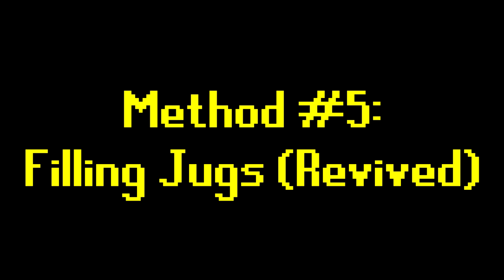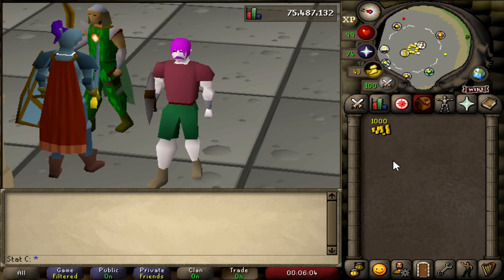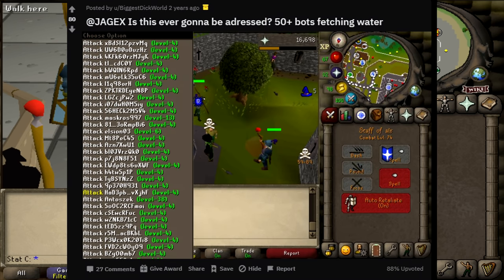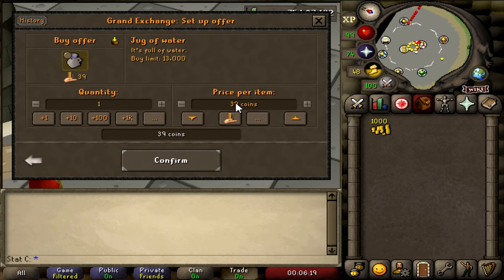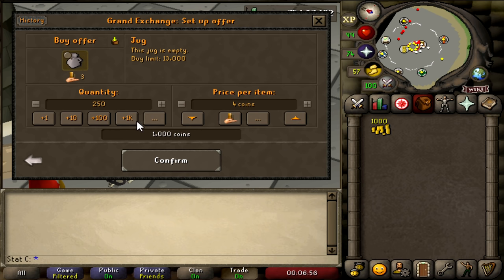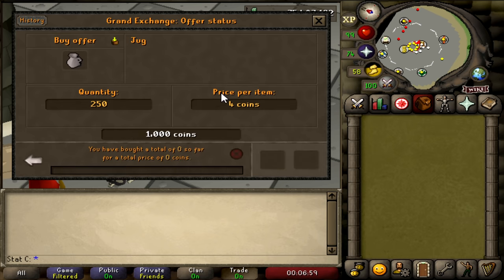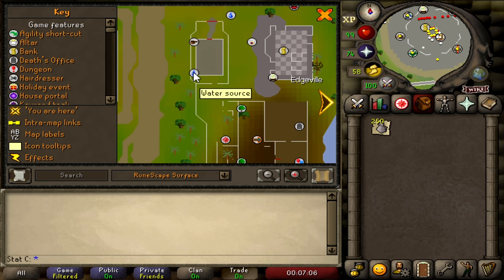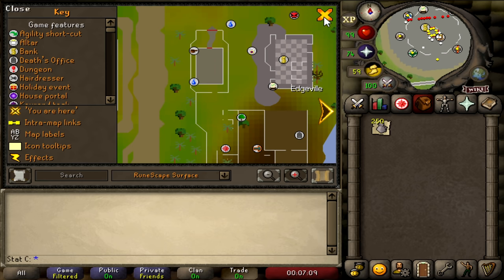For the final method we're filling jugs with water. I wasn't going to include this because it used to be bot-infested and completely ruined the money maker, but I looked it up and it's actually recovered greatly. It used to only be worth about 10 GP, but now since the bots got banned there's actually a really good margin. Buy as many jugs as possible — you can do this with over 1,000 GP cash stack. With just 1,000 GP you can get 250 jugs. Take them over to Edgeville, the same location as the gold rings, since there's a water source right beside the bank.